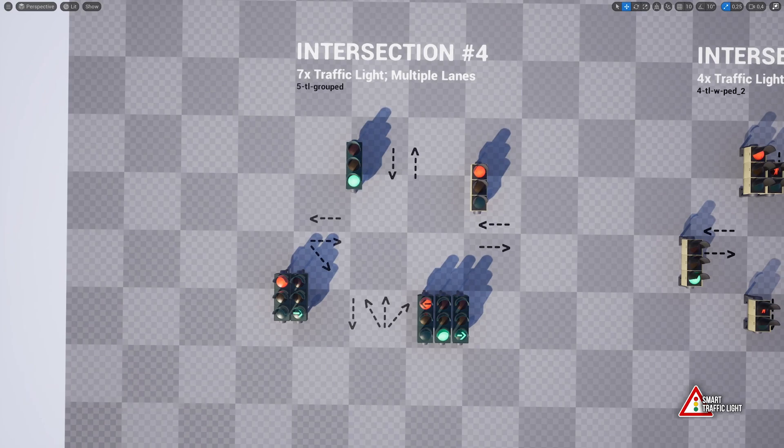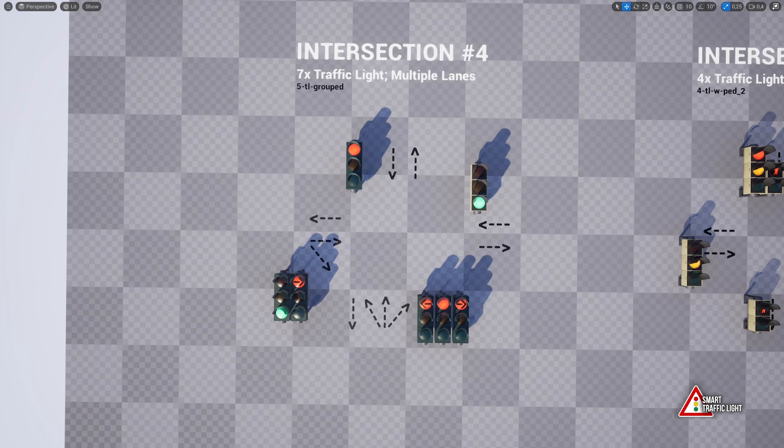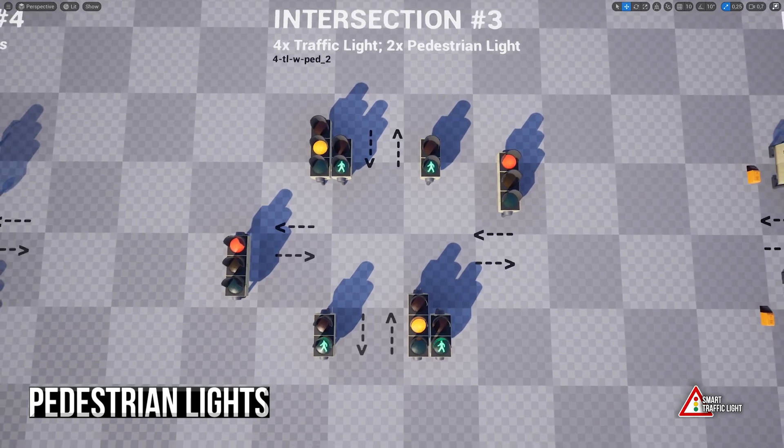Smarter intersection management supports multiple lanes and custom logic. Pedestrian lights included — safety first, sometimes.